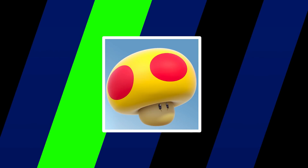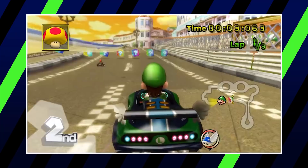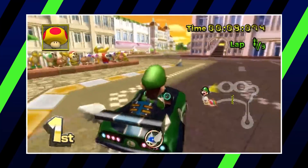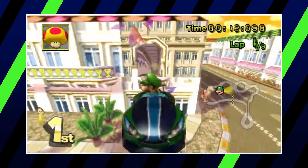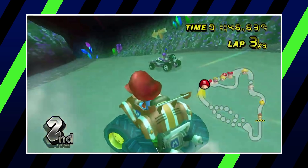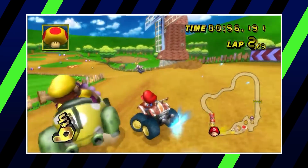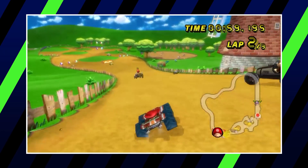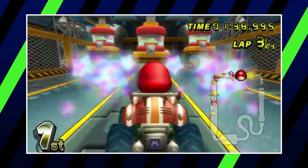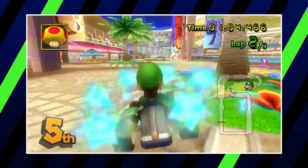Getting closer to the end, we arrive at the Mega Mushroom. This power-up is exactly what it sounds like — it enlarges the user to a much more threatening size and makes them invincible to almost any other attack. Not only this, but while the Mega Mushroom is in use, you get an ongoing speed boost until it wears off. Combine this speed boost with the fact that it allows you to traverse over various terrain without losing any speed, and you can definitely make quick work of tracks as well as racers. A nice touch is that while it doesn't protect you from the lightning, it makes it so you only shrink back to normal size instead of going tiny. Hopefully the Mega Mushroom makes a big comeback since it's only ever appeared on one console game in the past.